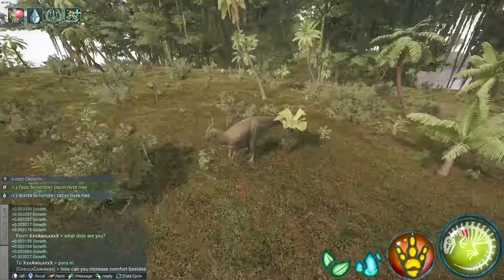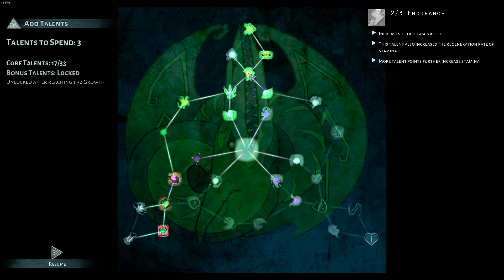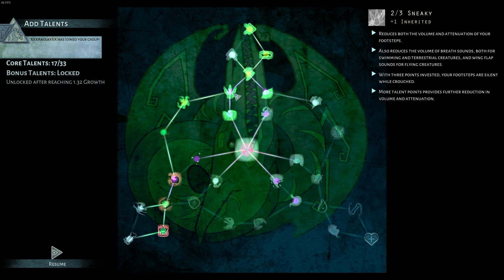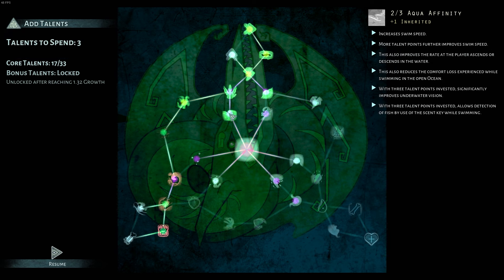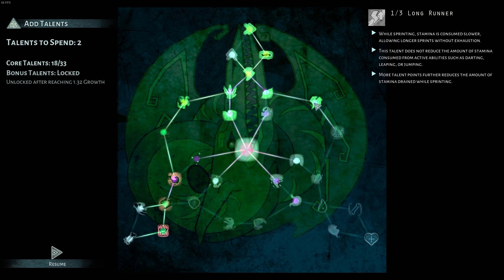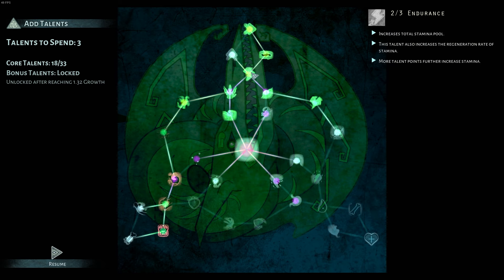There are a total of 30 talents. If you hover over a talent it will show you exactly what it does. My current build is two out of three aqua affinity, two sneaky which makes me slower but increases swim speed, strong legs which increases speed running uphill, long runner which allows me to run for longer distances, endurance which increases total stamina pool, nimble footed which increases turn rate, and swiftness which increases speed. There are so many talents — just hover over them and see what intrigues you.